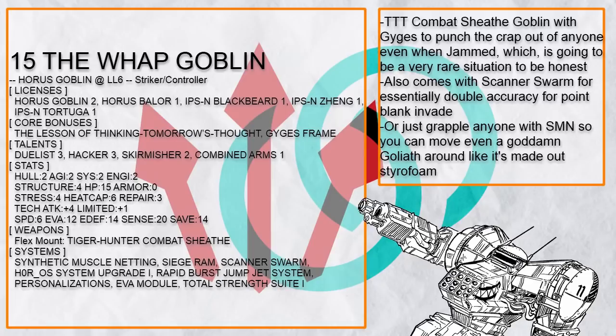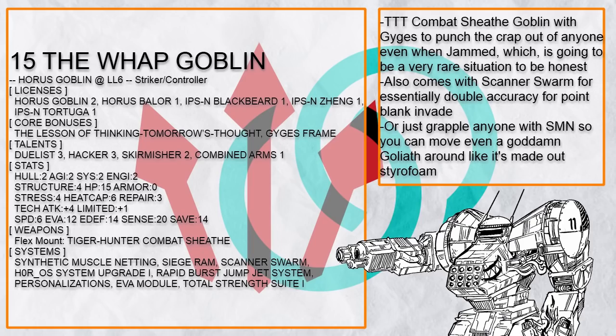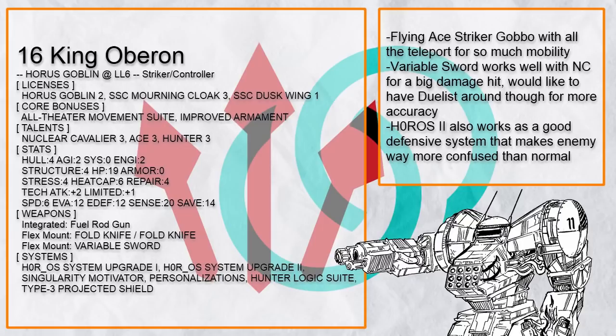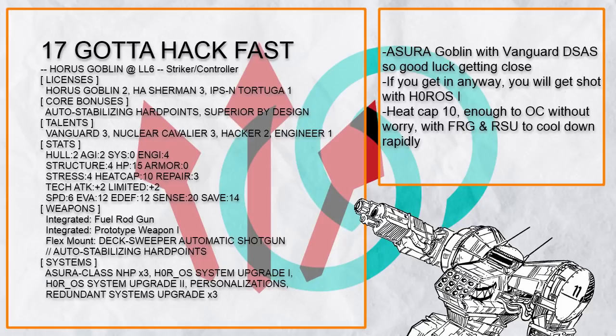The rest is just bonus, but maybe you can drag someone with Cable Winch through a minefield or something. The Wap Goblin is a TTT Gaiji's Goblin that waps the shit out of people — either with point-blank hacking with Scanner Swarm, or just punch and grapple them with Synthetic Muscle Netting, meaning this tiny Goblin can lift a goddamn Barba with no problem. King Oberon is a way more mobile striker Goblin, with flight and Ace, plus all the teleporting with Fold Knives. False Idol from WHORE OS2 and Singularity Motivator are very good at keeping Oberon alive, and if you feel like it, you can switch out Hunter Logic for Neuro Spike to play more into the supportive role.